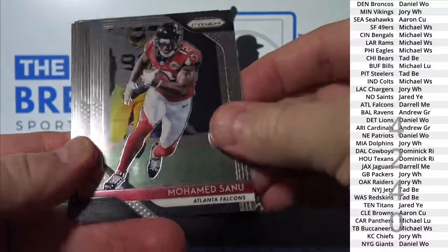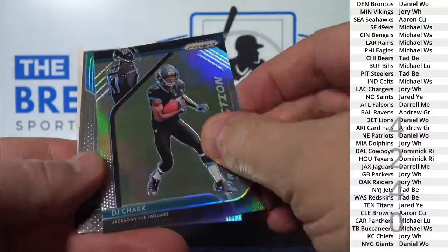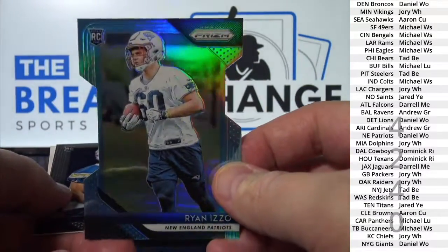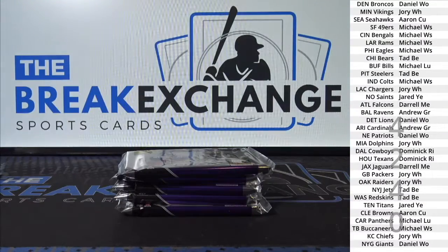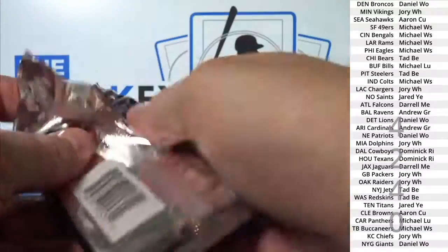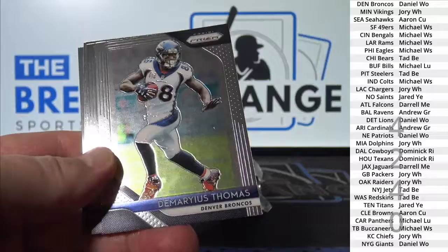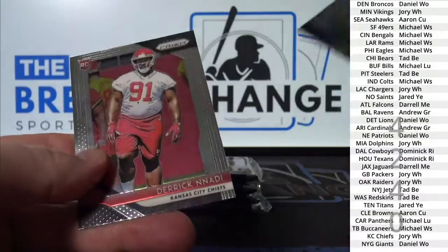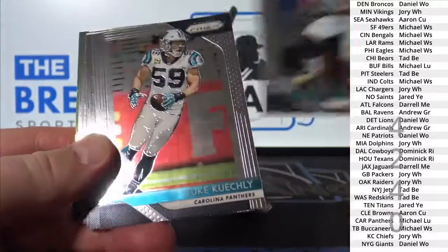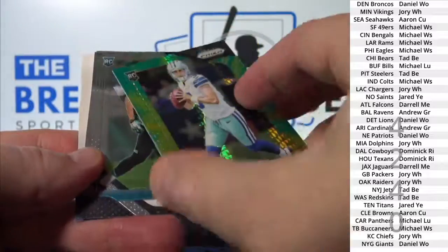Tad, B-E, Zod, Tad. D-J Chark Prism parallel. Ryan Izzo blue Prism die-cut parallel to 199. Tie-dye Mike White, 275.